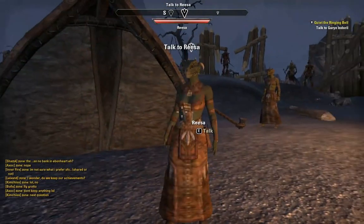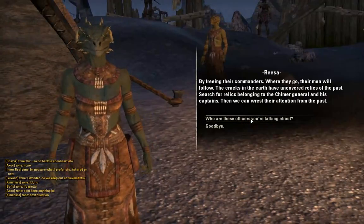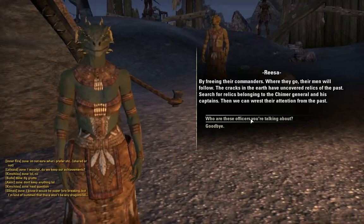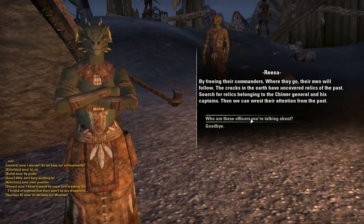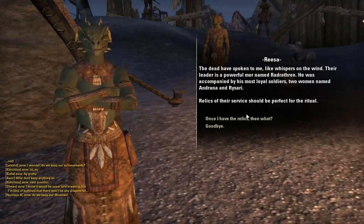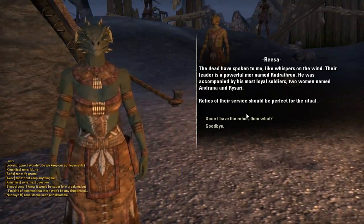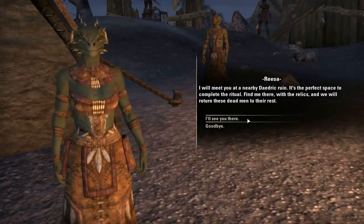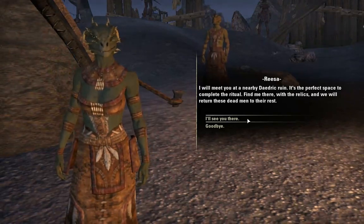Talk to Risa. You made the right decision by freeing their commanders — where they go, their men will follow. The cracks in the earth have uncovered relics of the past. Search for relics belonging to the Kymer general and his captains. Their leader is a powerful myrr named Red Rathrin, accompanied by his most loyal soldiers — two women named Adrana and Risaari. Find the relics and meet me at a nearby Daedric ruin to complete the ritual.